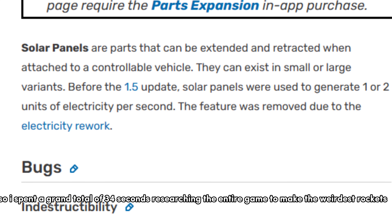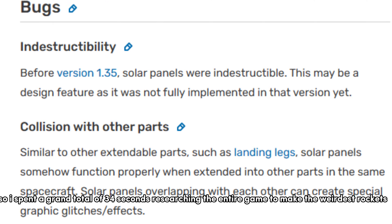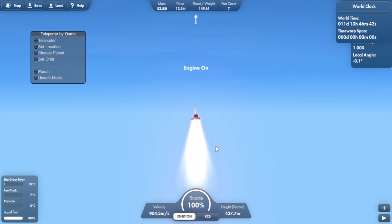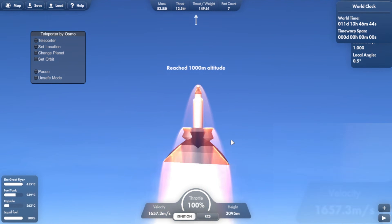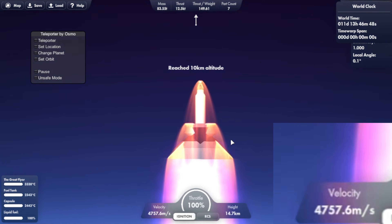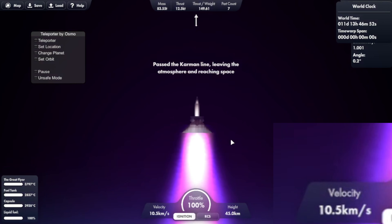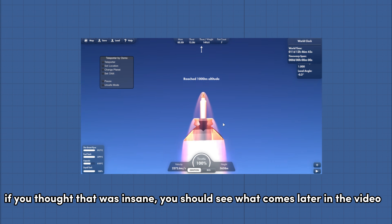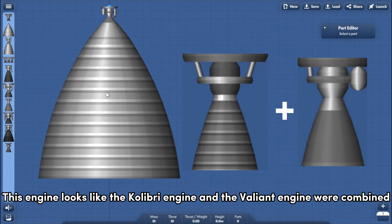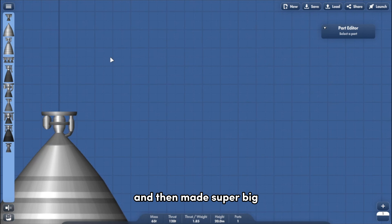I spent a grand total of 34 seconds researching the entire game to make the weirdest rocket. Let's start by using the most powerful engine that I have. This engine looks like the Calibri engine and the Valiant engine were combined and then made super big.